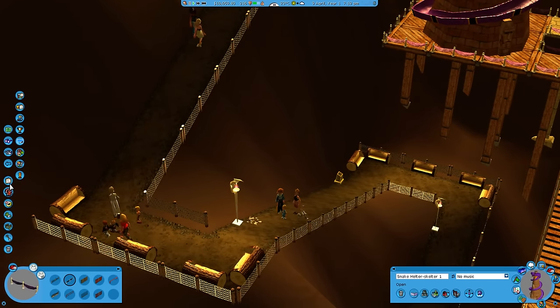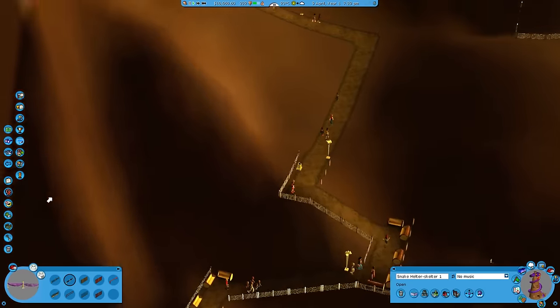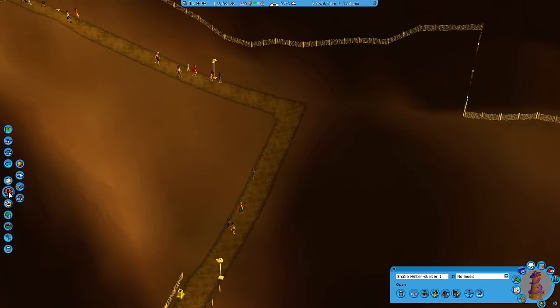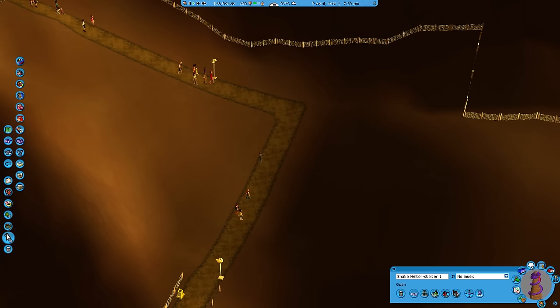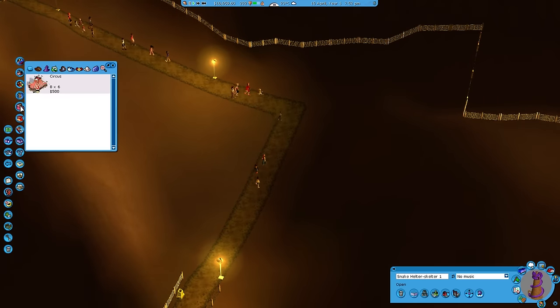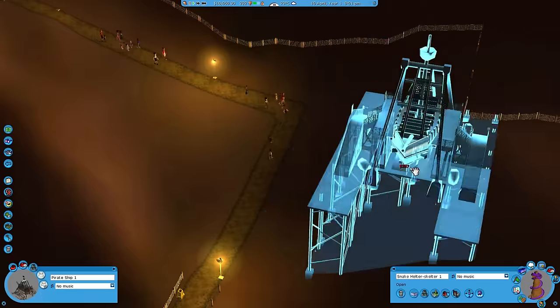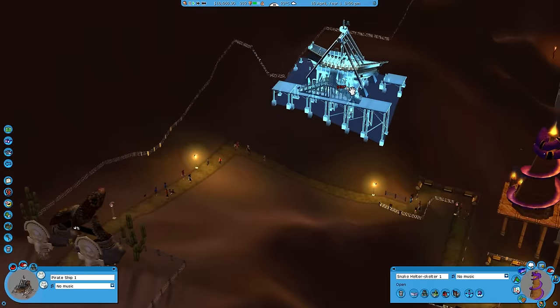Do we have trash bins? Yes, we do. Guests aren't too upset. Can I squeeze a ride over here? Yes, we can put a ride over here - they don't have to walk without any excitement for so long. How about a pirate ship right on the hill here? Rotate that a little bit.